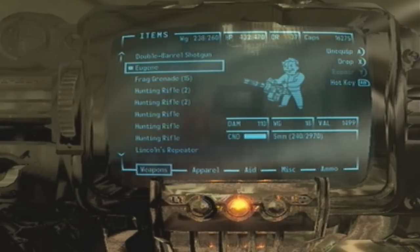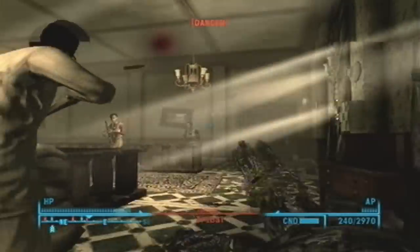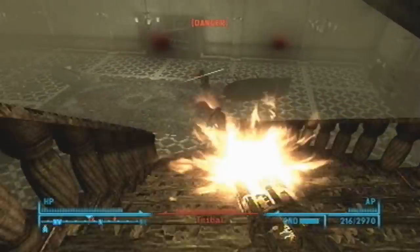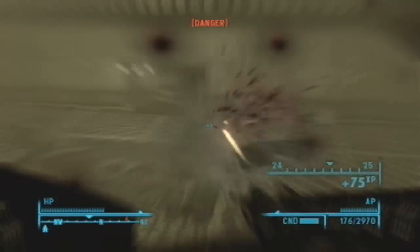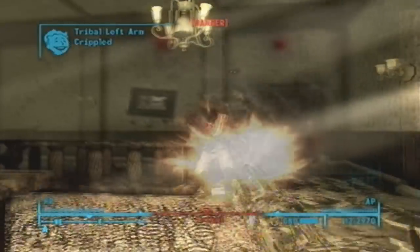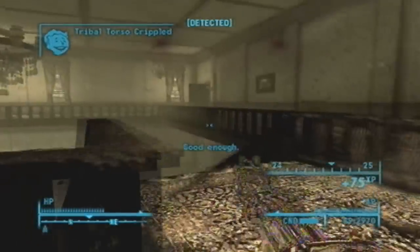Let's see what I do here. Yes, Eugene! That's what I'm talking about. Break out the Eugene, and I pretty much use that for the entire fight here. Eugene is a great minigun. It just tears through enemies.